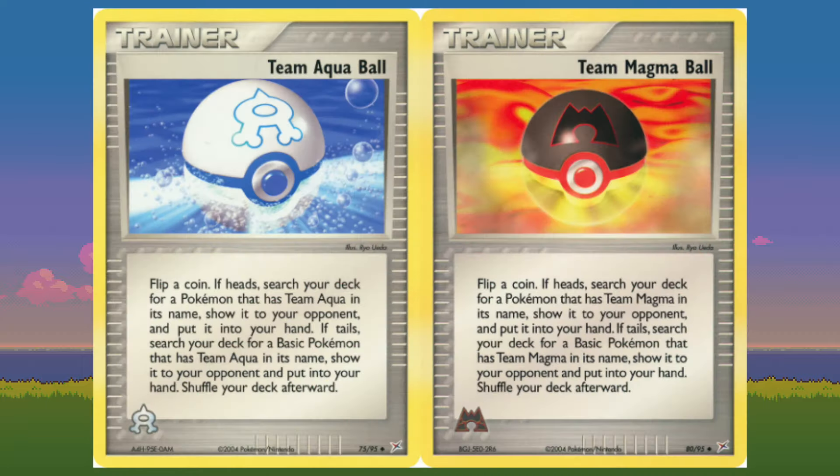Let's start by talking about the balls. A lot of these cards are just parallels to one another, so I'm going to be talking about them in sets. Here we have Team Aqua Ball and Team Magma Ball. Flip a coin — if heads, search your deck for any Pokemon that has that team in its name. If you flip tails, search your deck for any basic Pokemon that has that team in its name. It's rapid search. Whether you hit heads or tails, you're going to be able to find a Pokemon, and it's a basic trainer, so you can play four of these and go find four Team Magma or Team Aqua Pokemon. If you are playing a Team Aqua or Team Magma deck, you have a playset of this card.